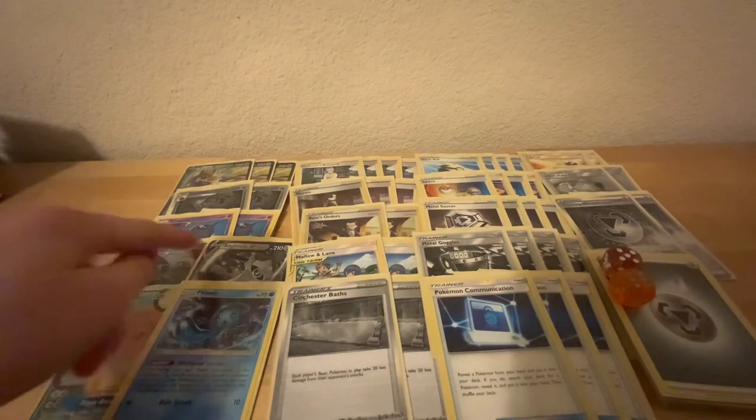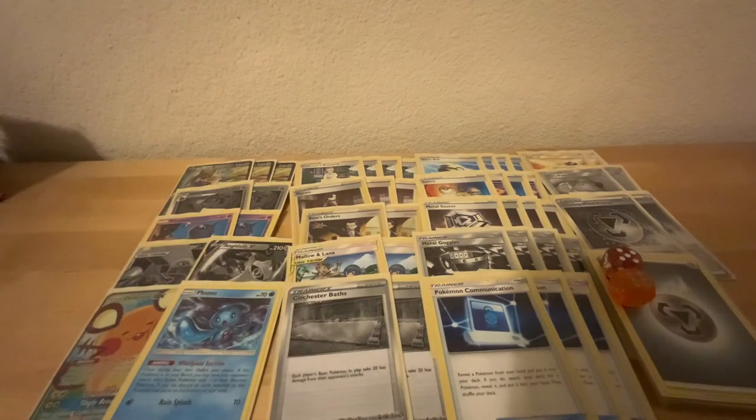Altaria — Obstagoon that, Decidueye that Obstagoon, Aegislash. Coalossal is a little bit more of a tough matchup — if you want to beat Coalossal you can play Zamazenta. But if you can manage to counter their Martial Arts Dojo and survive a hit from them, you should be okay. If you want to play Zamazenta, that's fine. Maybe take the Phione or Aegislash out.